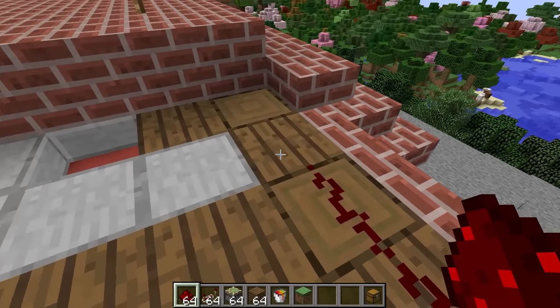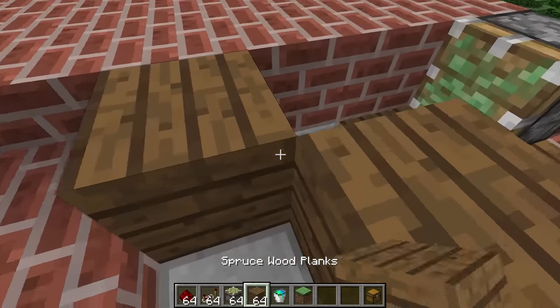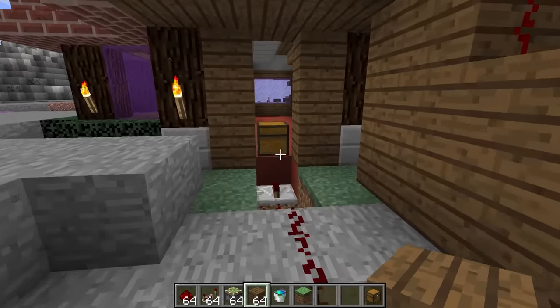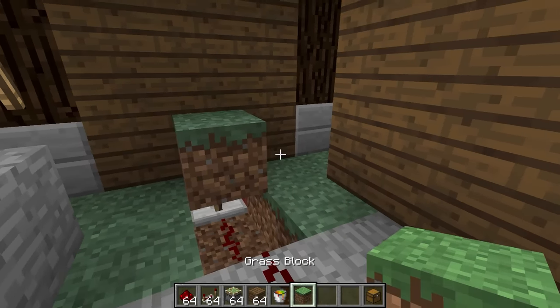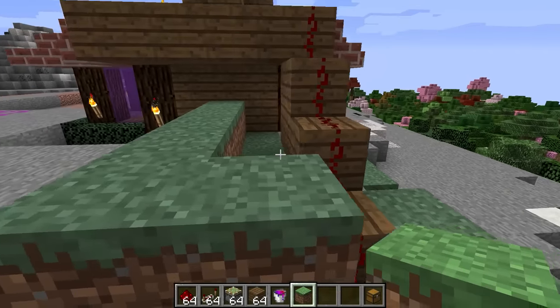Then dig out another hole. Now it's time to lay the TNT down. The floor and the walls need to look exactly the same as they did before — you can't let any of the wires show. There! It's all hidden.